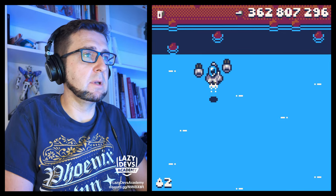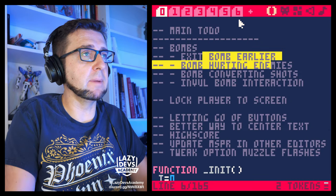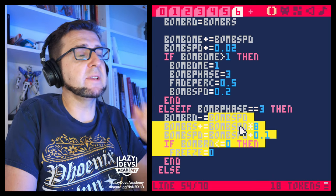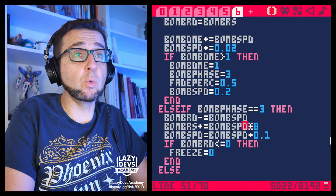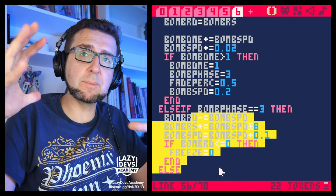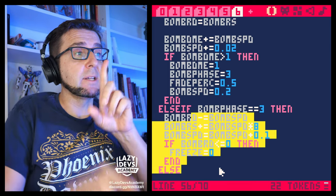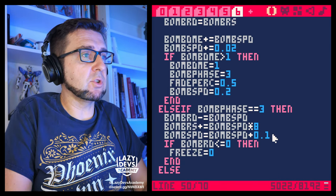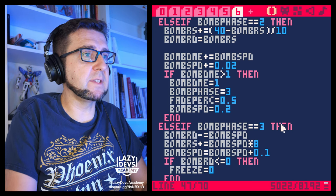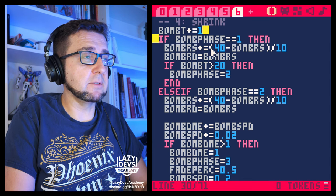Right now when I use the bomb I have to wait for the entire bomb to disappear before I can continue moving. I want to be able to exit earlier. In bomb phase number three, I looked at my prototypes — I want to fade the bomb out for 14 frames, then relinquish control to the player, but continue fading out afterwards. So I have this count-up timer bomb_t, and when I go to phase three I'll set bomb_t to zero.